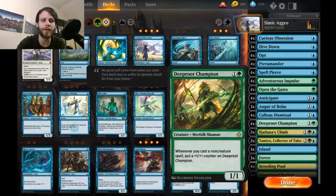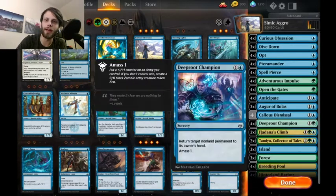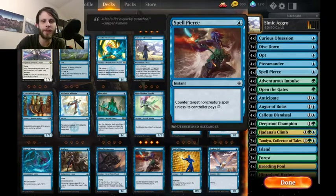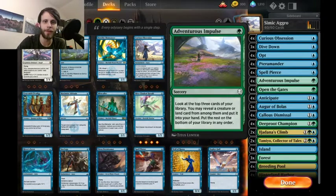Deep Root Champion is kind of the reason this deck was put together. It's a 1/1 for two, but whenever you cast a non-creature spell — not just instants and sorceries, any non-creature spell — you put a plus one/plus one counter on it. This is really nice because we have a lot of non-creature spells. Obviously Opt and Dive Down are obvious choices, and Spell Pierce for a little interaction, especially in the early turns.